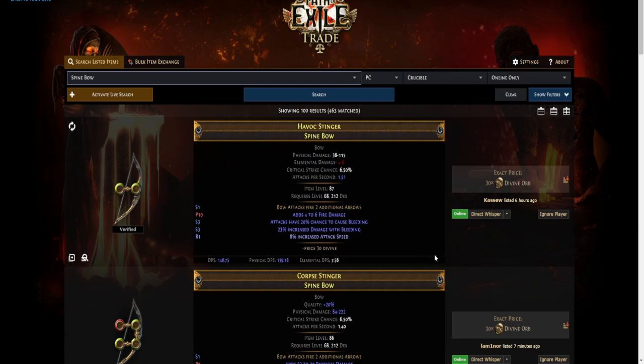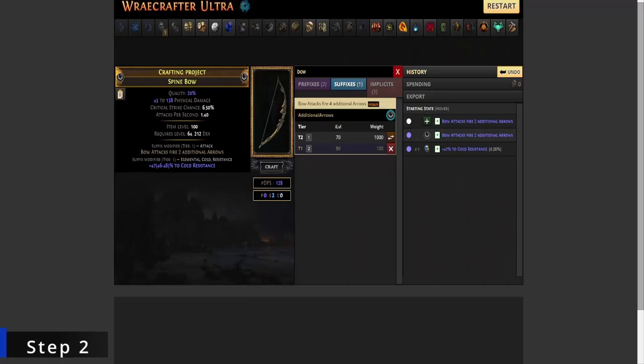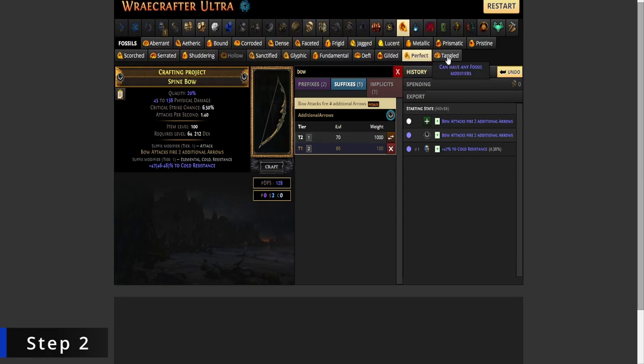Step one: buy a spine bow that has fire two additional arrows fractured on it. Step two: use perfect fossils until you get 30 quality.